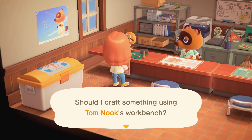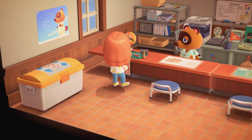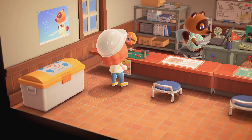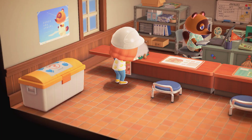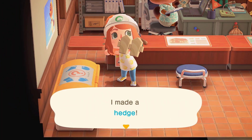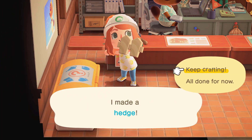To craft 10 pieces of hedging, you will need 10 clumps of weeds, 5 tree branches and 2 stones. To collect weeds, locate clumps of long grass on either your island or a mystery tour island. Tree branches can be shaken down from trees and stones can be retrieved by hitting rocks with an axe or a shovel.